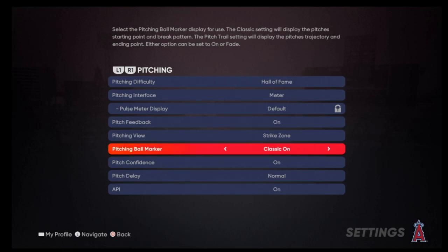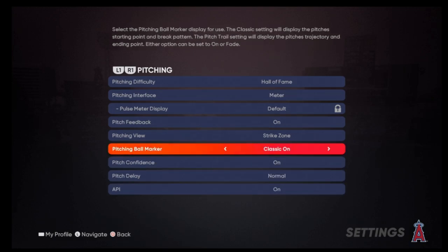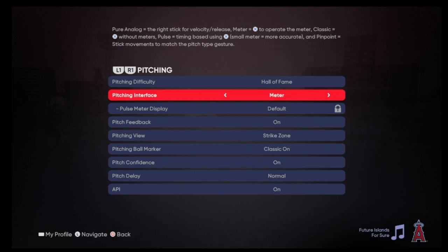Other than that, I don't think the rest of the settings matter much. The main things I would recommend are pitching ball marker set to Classic on, Strike Zone view for your pitching view, and I use meter. If you're trying to be more competitive, I would recommend pure analog — but meter works fine, and I definitely play competitive games with meter on. This is what I'd recommend especially if you're newer.